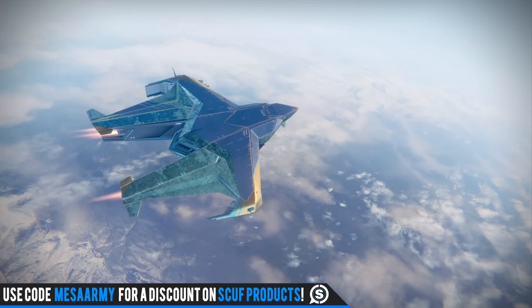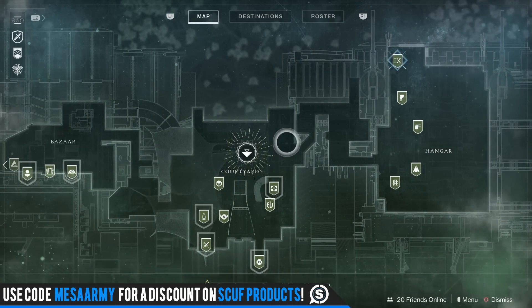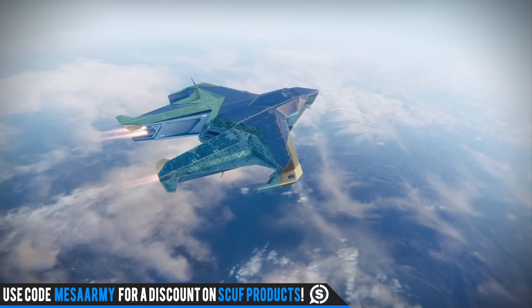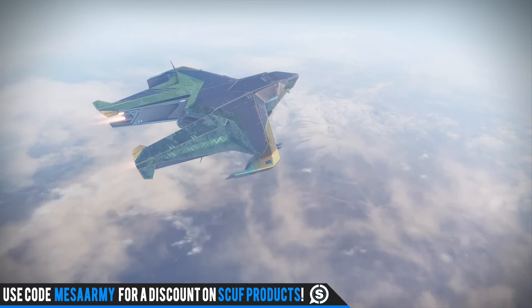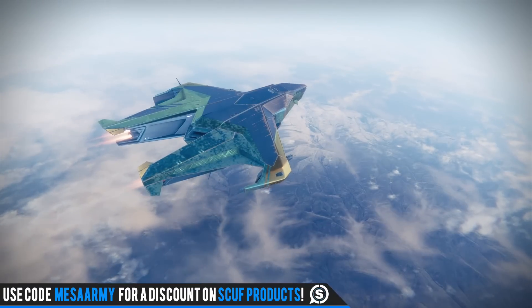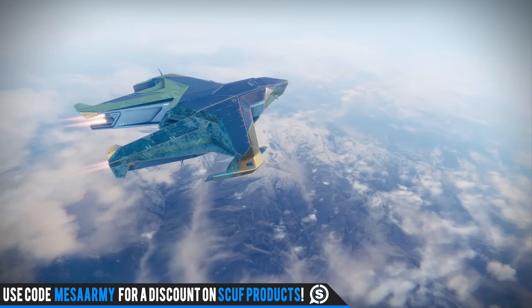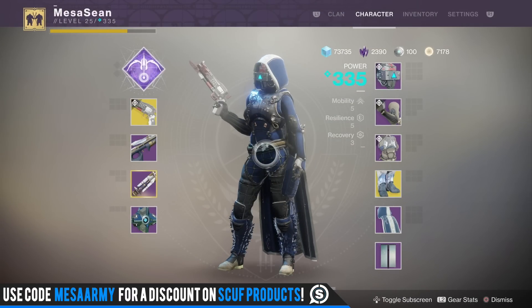Good afternoon YouTube, it's Mesa back with some Destiny 2. It is Thursday and Xur is over at the Tower, so we're heading there now. This week he's going to be selling faded engrams, which are exotic engrams you can buy with legendary shards — one per week. I'm not sure if it's per character or per account; we'll find out soon enough when I buy one on this character.